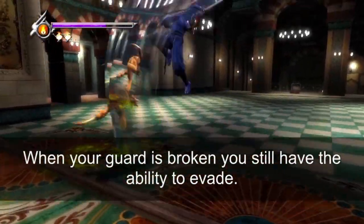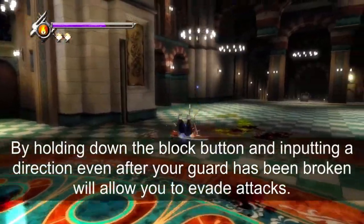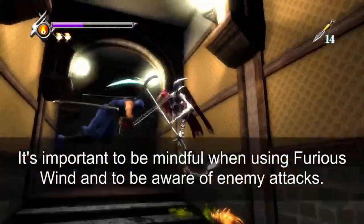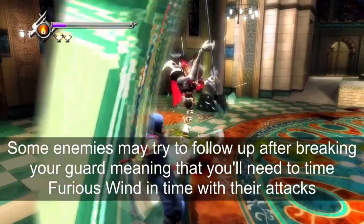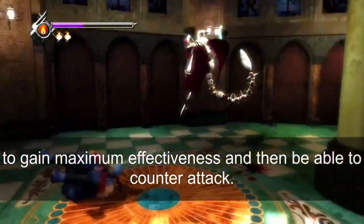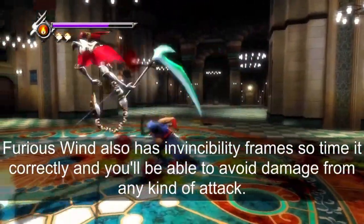When your guard is broken, you still have the ability to evade. By holding down the block button and inputting a direction even after your guard has been broken, you can evade attacks. This technique is called furious wind. It's important to be mindful when using furious wind and to be aware of enemy attacks. Some enemies may try to follow up after breaking your guard, meaning you'll need to time furious wind to their attacks to gain maximum effectiveness and then counter attack. Furious wind also has invincibility frames.